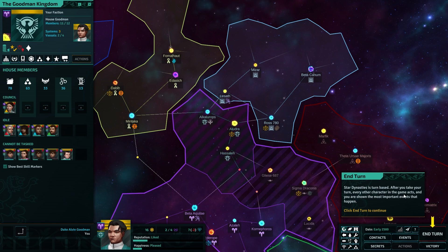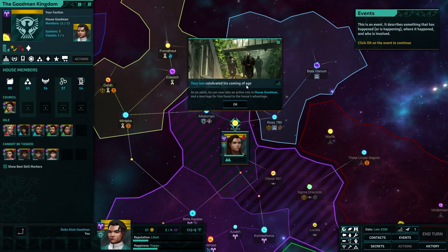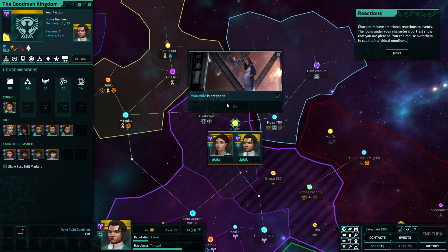Star Dynasties is turn-based. After you take your turn, every other character in the game acts and you are shown important events. Click to end turn. Your son celebrated his coming of age — as an adult, he can now take an active role in House Goodman and a marriage for him found to the house's advantage. Your wife is pregnant?